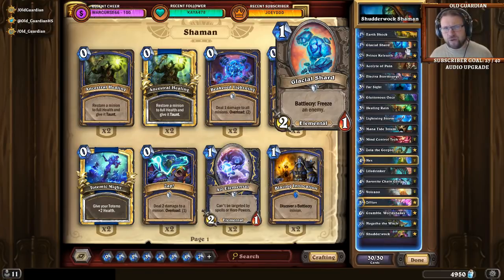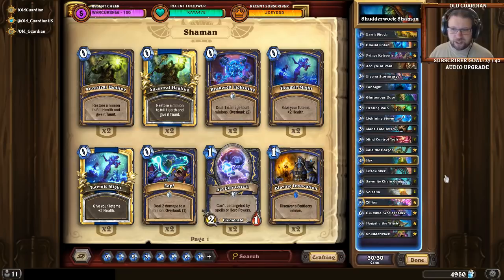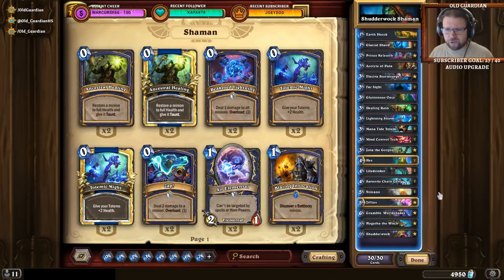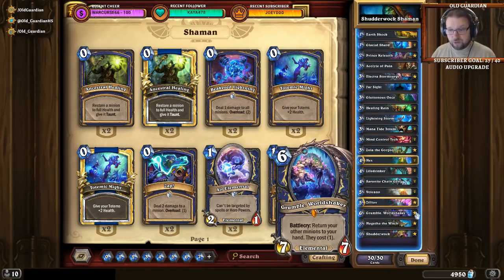That's the basics. However, Shutterwalk doesn't always work that way, because the order that the Battlecries trigger is random. If you happen to get the Grumble Battlecry and the Zola Battlecry before any Saronite Chain Gang Battlecries, that means you're not getting any extra copies back into your hand and you have to win the game some other way. You can use Grumbles and Zolas on your Saronite Chain Gangs when you play them earlier, so you get to play more Chain Gangs, which improves the probability they go off before Grumble or Zola.